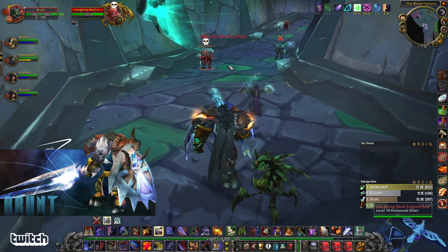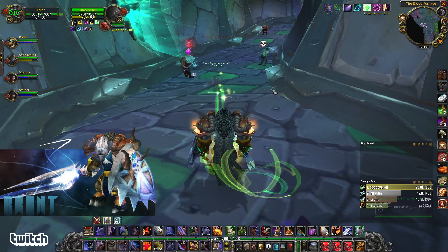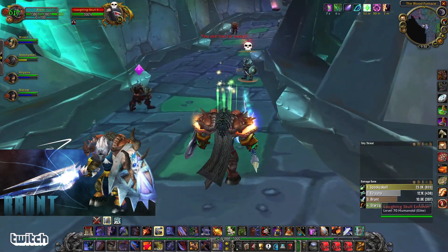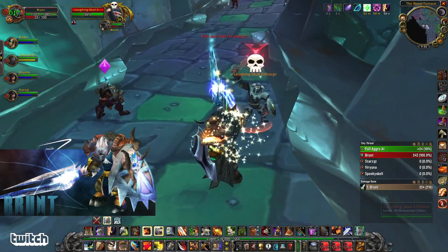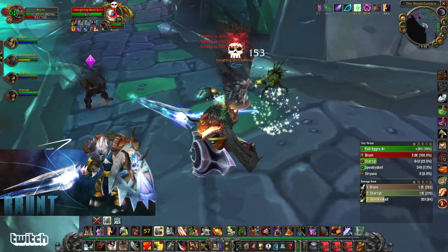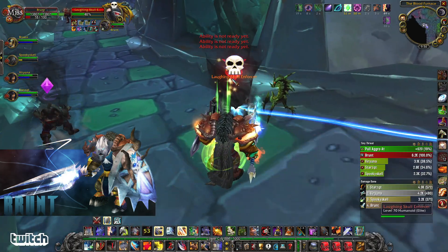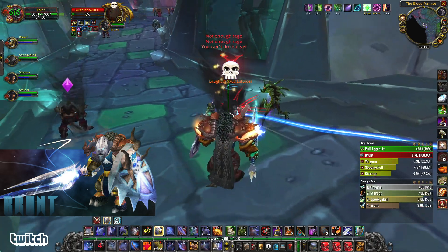Coming up we've got another two pull. We could try to sap these — let's just test it out and see what we can sap. Humanoid CC is very good in Blood Furnace. That means rogues with their sap, mages with their sheep. Warlocks have a seduce, hunters have their trap, and priests can even mind control. We may try that up ahead whenever we're against the more numerous packs.